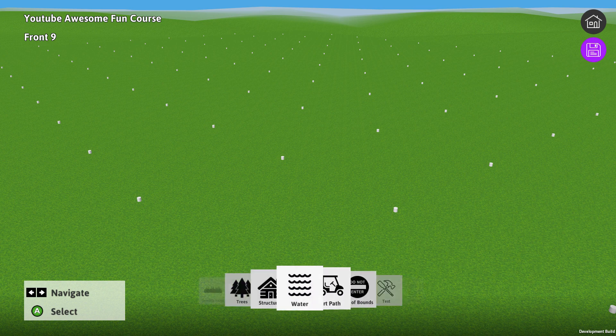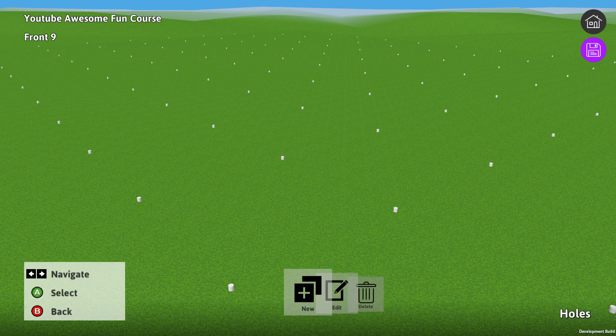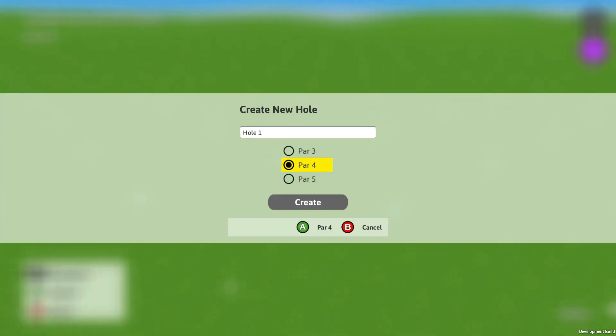But the first thing we want to do, like any course designer, is create our first golf hole. So let's go into the holes menu and create a new hole. We can create a par 3, a par 4, or a par 5. But for the sake of this video, let's create a par 3.